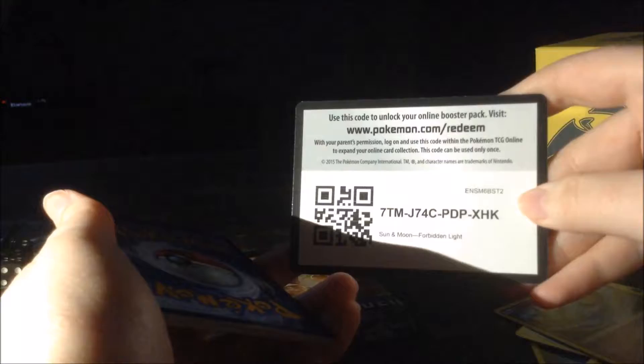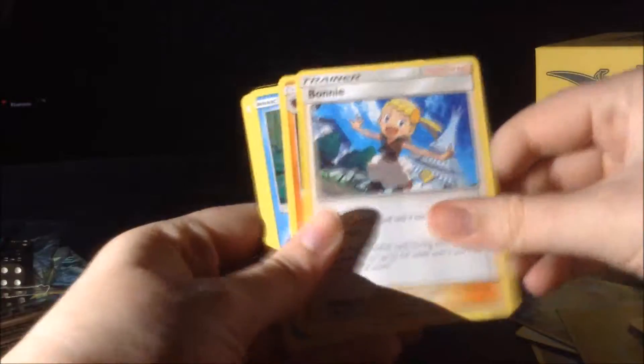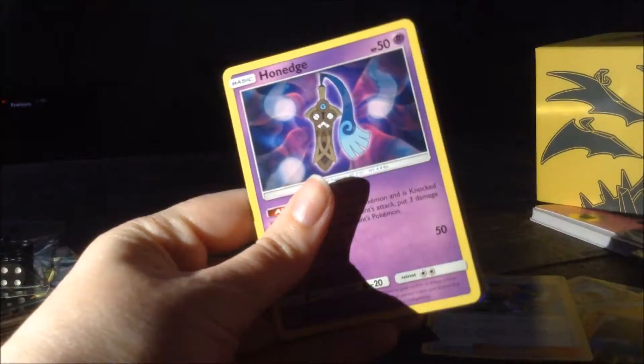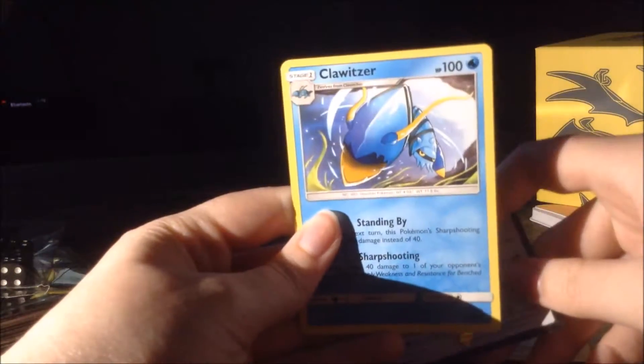Something we've got over here. One more pack after this one. Let's see — code card. One, two, three, four. Energy. Go Goat. Bonnie. Gibite. Crokey. Cro-Gunk. Esper. Bunnelby. Cone Edge. Ooh, Arceus. And a Clawitzer.